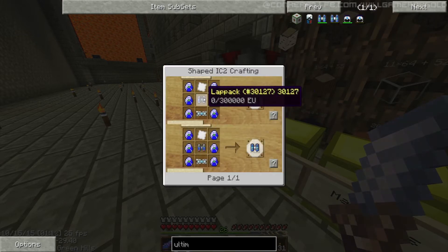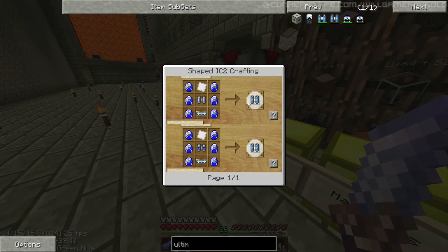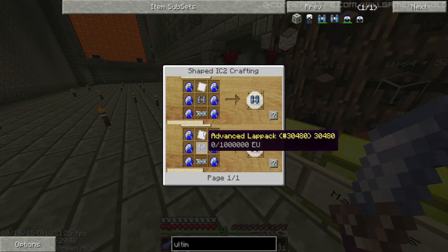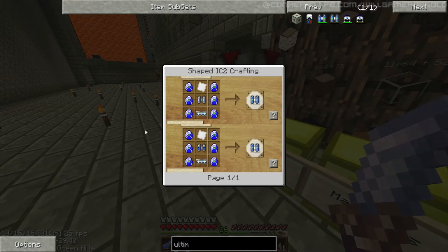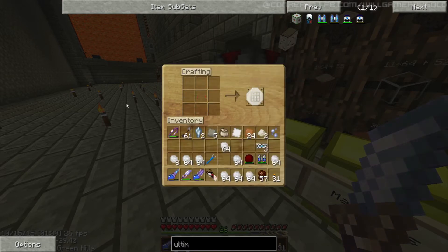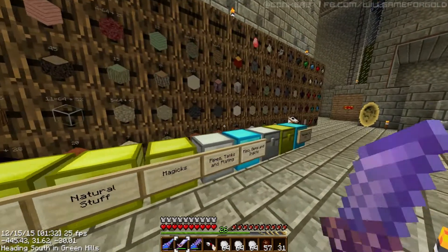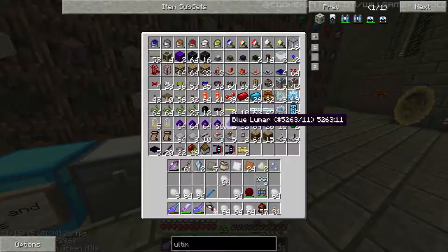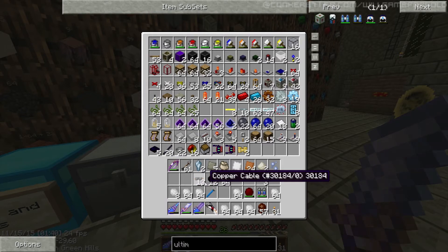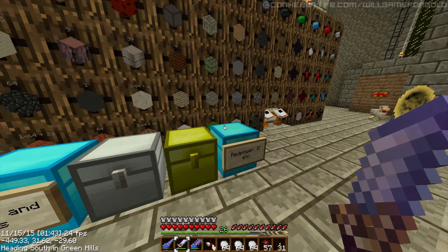We've got a lap pack — oh, we just need a normal lap pack. Oh, an advanced lap pack as well. So even if we have an advanced lap pack it's still the same — that's a bit unfortunate. I didn't realize we had any of these electric circuits. How many electric circuits do we need? Quite a few — which means I need to go out and farm some rubber.